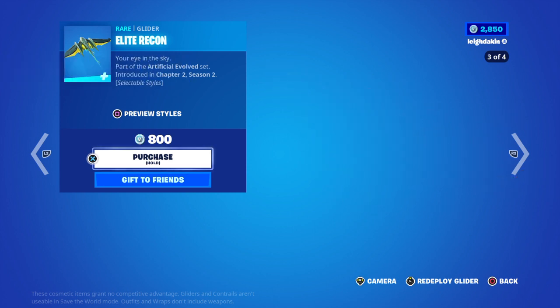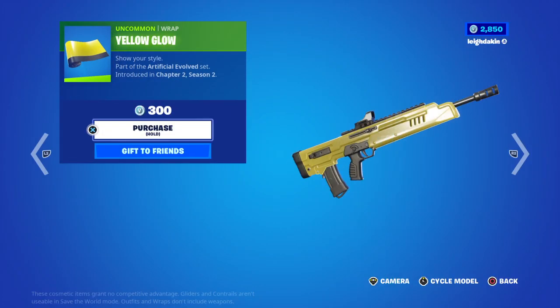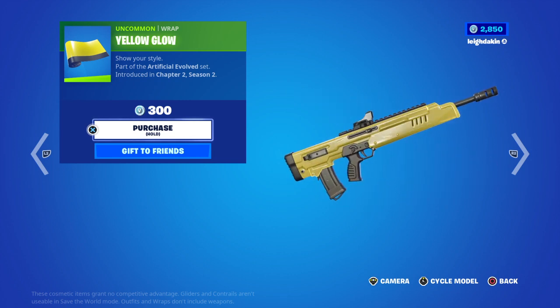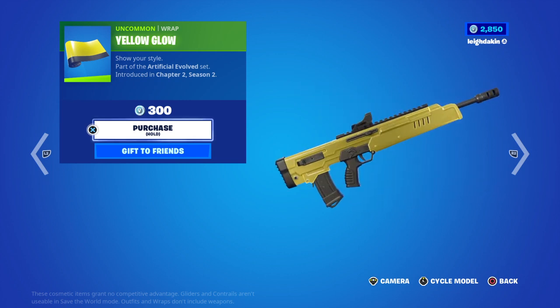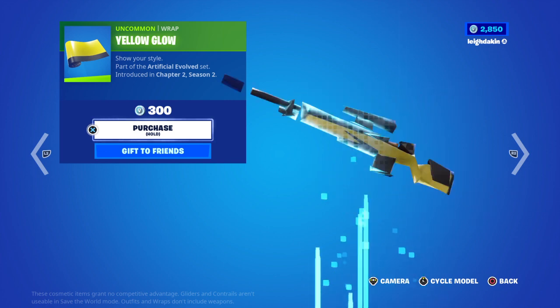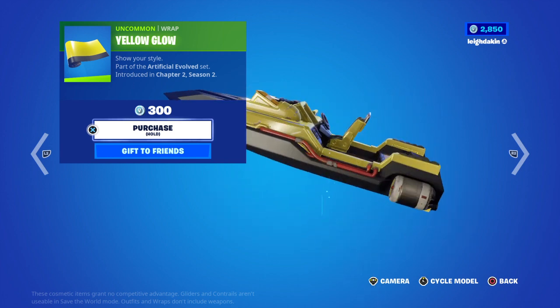You guys have got Infuriations, Chapter 2 Season 2, and Yellow Glow. So if you're looking for a Yellow Wrap, here it is — Chapter 2 Season 2, 300 V-Bucks. Heavy Assault Shotgun, Mega SMG, D-Mark Snap Rifle, Combat Pistol, RPG, and about.